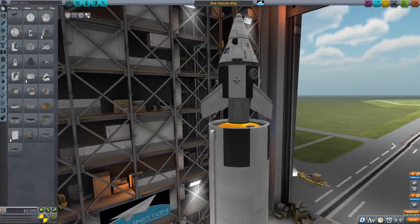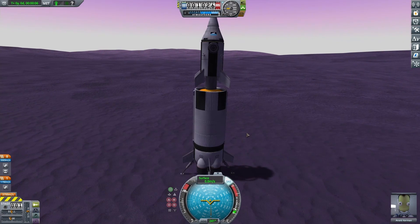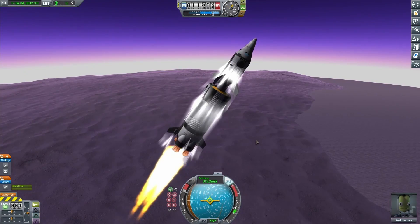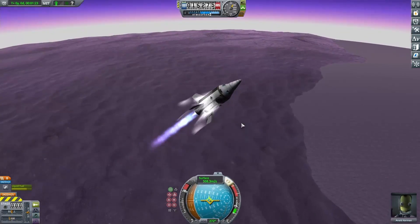So I added on a couple more fins, and I also added another fuel tank to the bottom and one to the top as well. I wasn't really close to an orbit at all at this point, but I figured if I added more fuel I should get pretty close. And with four fins now, I'm a lot more stable and starting to build up a small orbit.